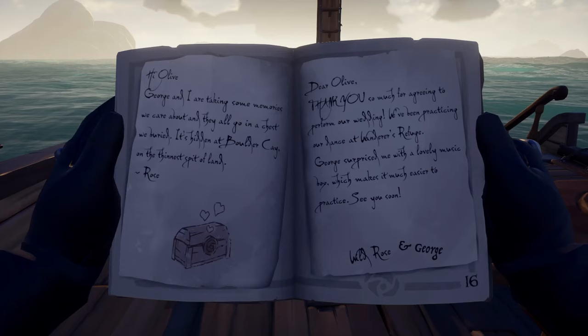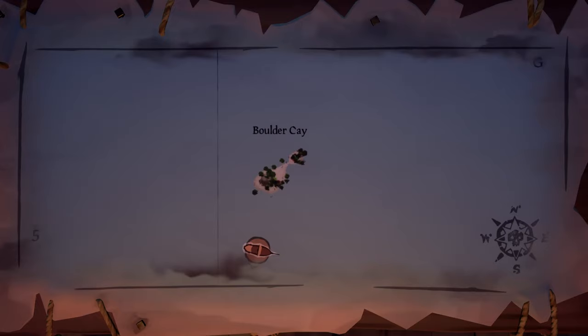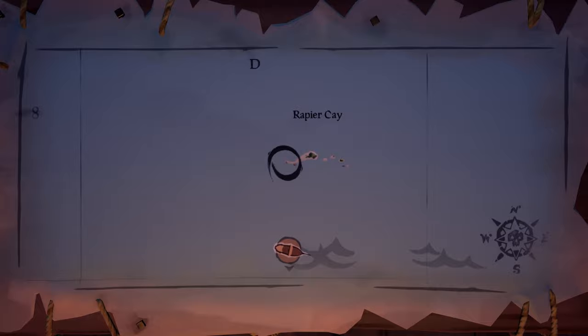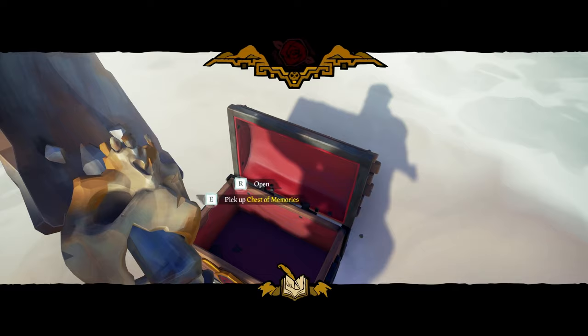If you whip out your quest book, you'll see the last page talks about the chest of memories that you need to find, and it will give you a location of where to find it. There are only three locations that this chest can appear. If your book talks about Boulder Cay, the chest is located there — you just have to dig it up. If it's on Rapier Cay, you need to dig at this location at the very western side to find the chest. And if your chest is on the Sandy Shallows, you're going to have to dig at this location right over there. Just go to whichever one is mentioned in your book, dig up the chest of memories, open it, and take the letter notes, which will add more pages to your journal book.